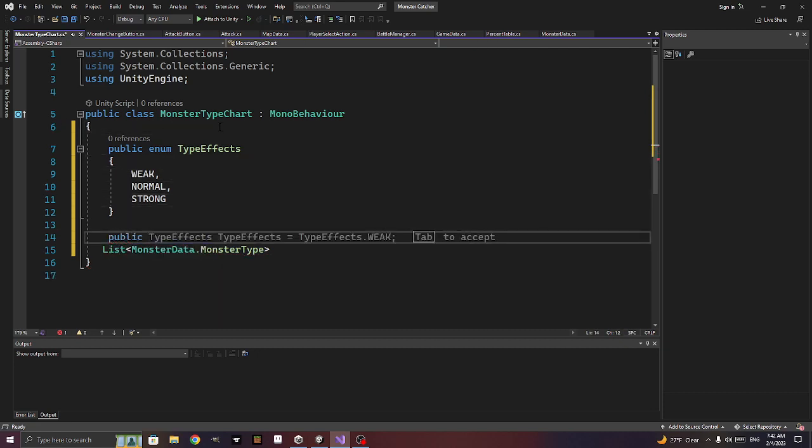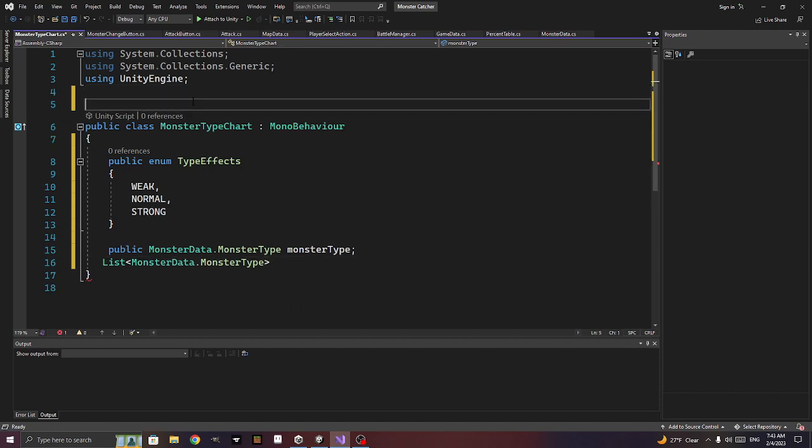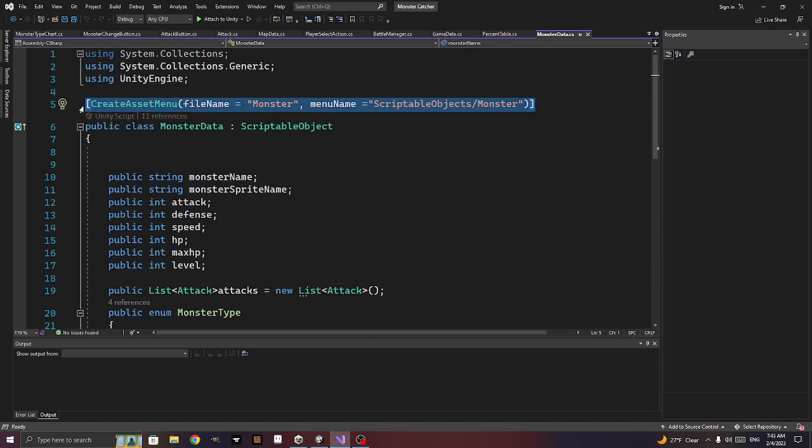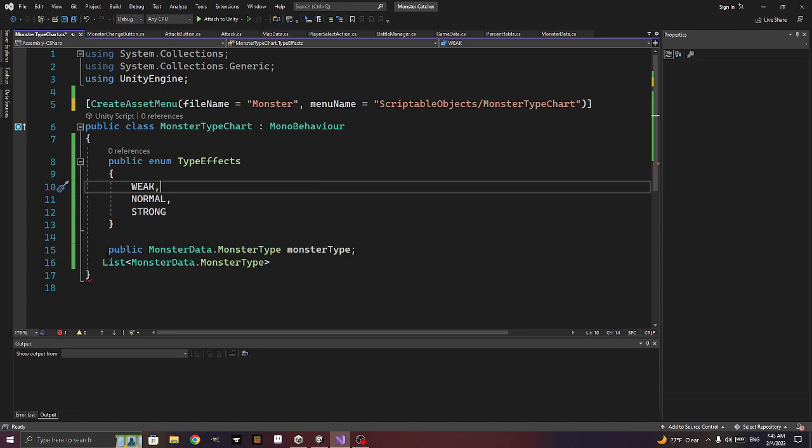We're going to have a public monster_data.monster_type — this will be the type. We'll change it to a scriptable object. We copy the type from monster_data, paste it, and rename it to monster_type_chart. It's going to be a list of monster types.